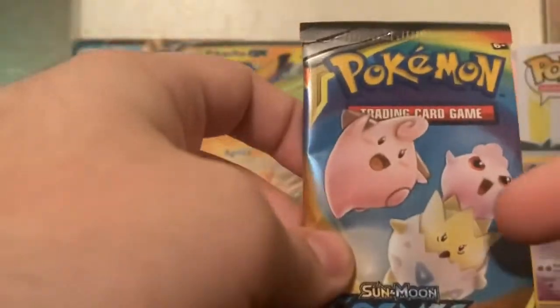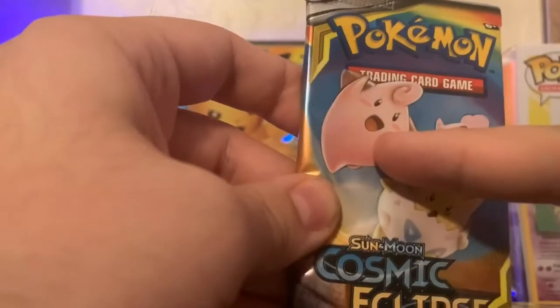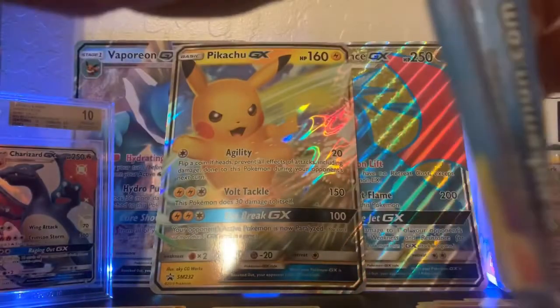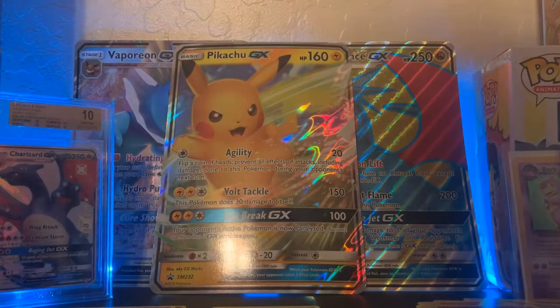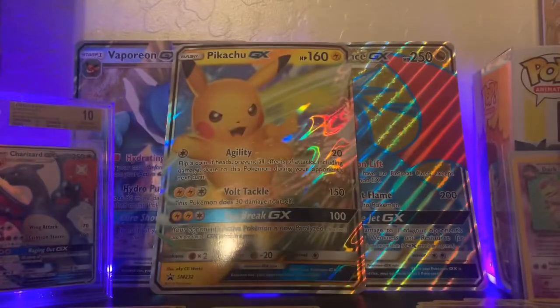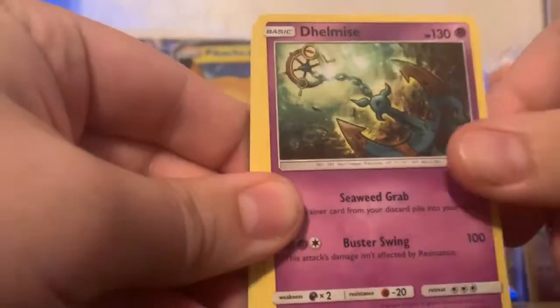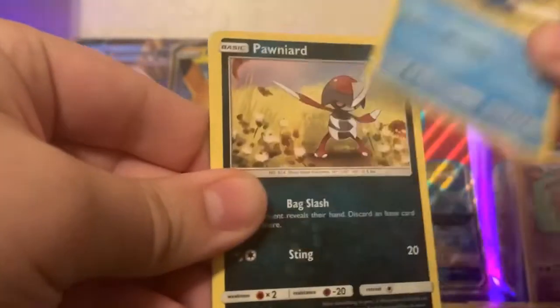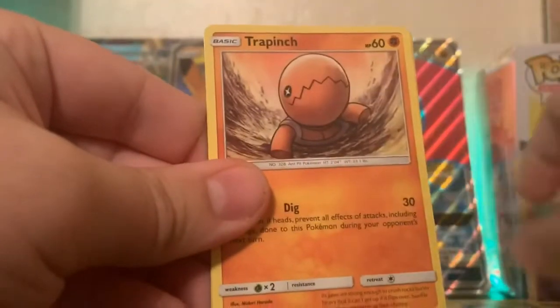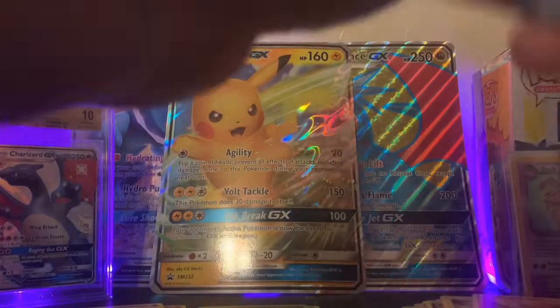Next pack has the baby Pokémon — Togepi, Igglybuff, and Cleffa on the cover. Excuse me, voice is going, just woke up. We have a Dark Energy, Kricketune, Delmize, an Island Challenge Amulet, Slugma, Whalmer, Pawniard, Togedemaru, Trapinch, Kricketot, a Reverse Holo, and a Mimikyu. So far this is all kind of duds — that's sad — but no worries, we'll keep pulling. We're all in this for fun.